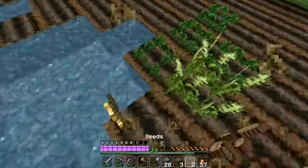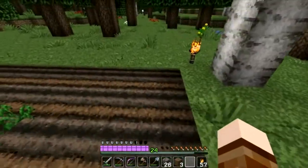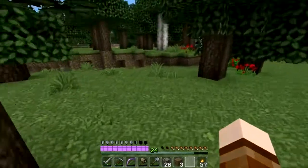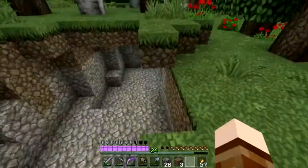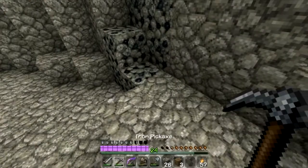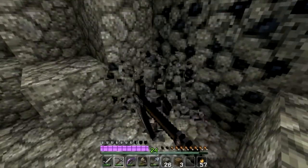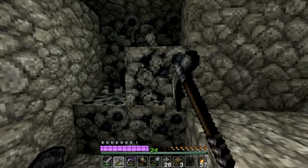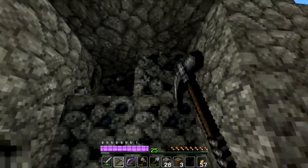Alright, well it'll get us a couple more seeds, we can build back up our supply. Take a look around, see what we got. Oh yeah, I'm using the John Smith pack tonight. Cool, that's what we needed - some more coal. 25 levels, ooh!